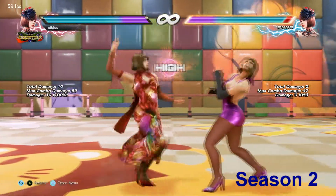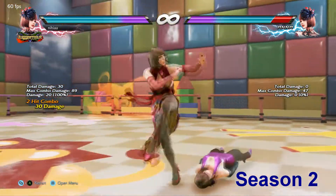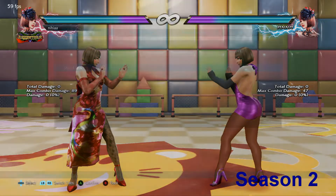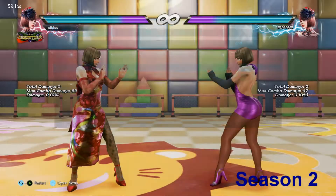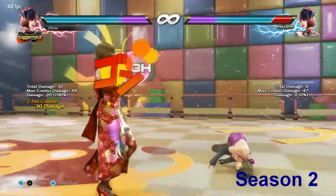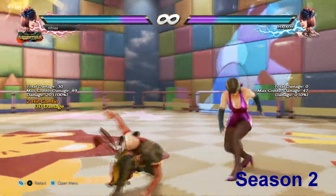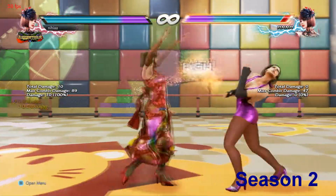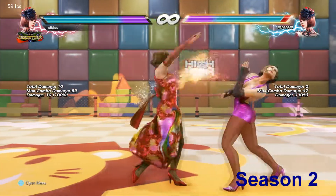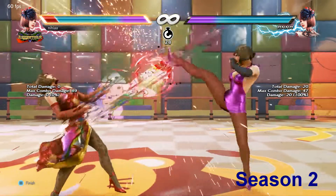4-4 down 4 is very hard to hit — it doesn't hit, and down back 4 also doesn't hit. But down back 3 is now a better option because you have a 5-frame advantage to use it. So even on wake-up guard, with your opponent waking up backwards, they can't guard this immediately. As the computer is demonstrating, regardless of whether you hit them, they will get hit — so it's unguardable.